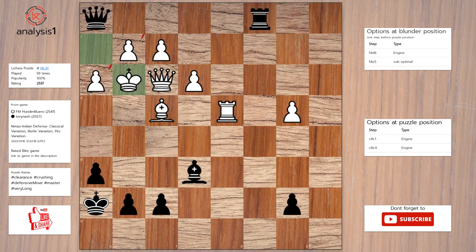King to g3. Rook to g1. Queen to e4, check. G6.